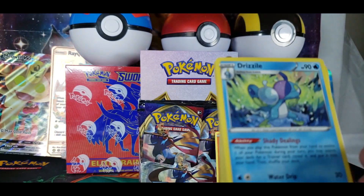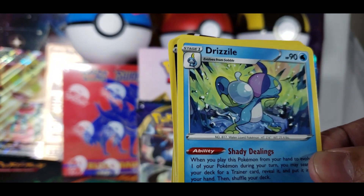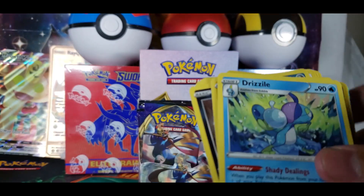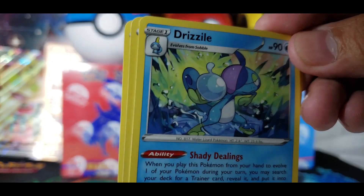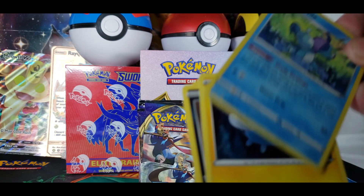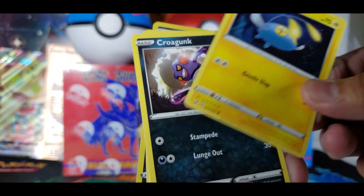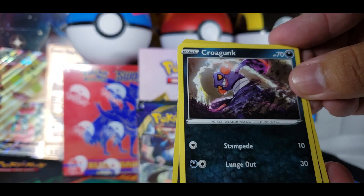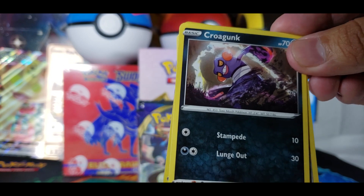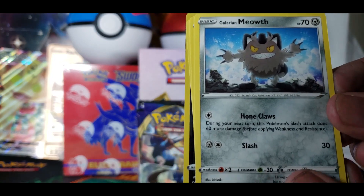Drizzile — that's Sobble's evolution. He looks a little emo right now. Oh, is that supposed to be his hair? Yeah, it has like a flap or feather on his head. Emo lizard. Chinchou in the dark. Krogant — that actually looks pretty cool with the kick. New Galerian Meowth — already three cards going up there. Scorbunny. And Sinistea — a teacup? Is that an actual Pokemon?